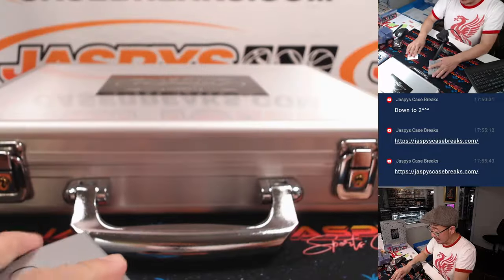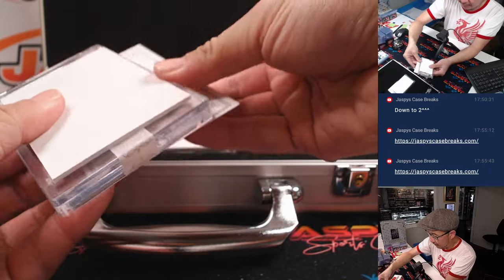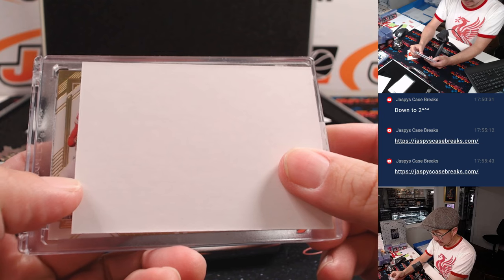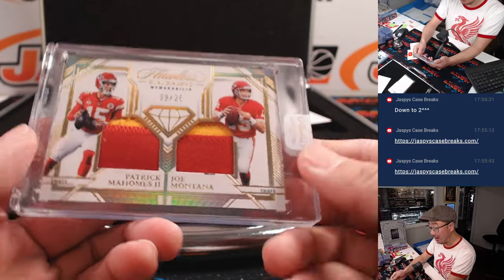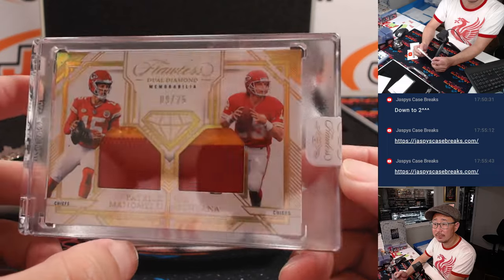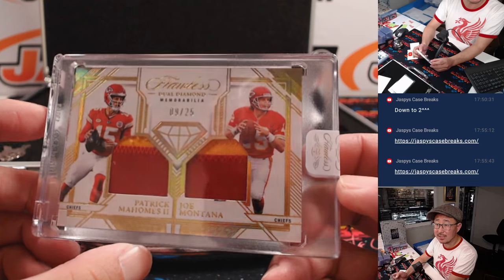Now let's see what's here in the encased cards. Got a dual relic here. If there are gems, they're naturally mined, not lab grown — that's what it says on that little card. Looks like Chiefs colors. It is — it's Mahomes and Chiefs Montana, 9 out of 25, dual diamond memorabilia. Kansas City — Justin Lane picked up KC straight up.